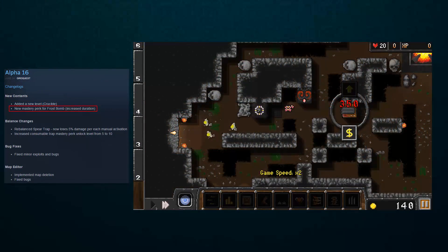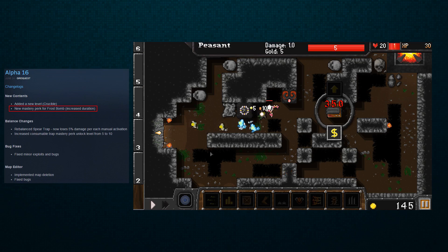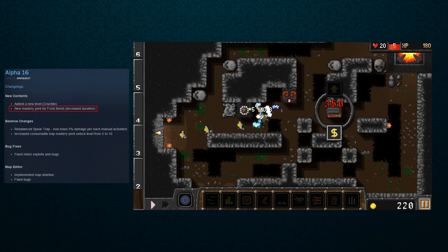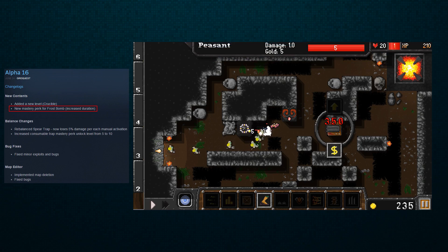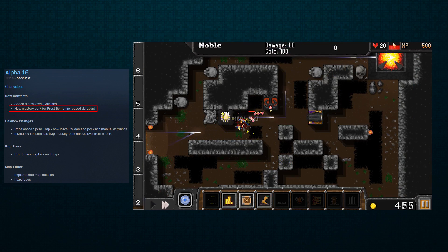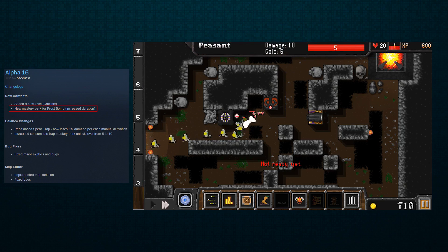There's a new mastery perk for frostbomb — increased duration again. I still haven't even played with frostbomb; I haven't had a need to use it. I'm really hoping that there's a point in the future where levels really require a certain consumable trap besides repair kit, because I've been using repair kit a ton and it's just been perfect for me everywhere. Hopefully frostbomb is going to be a bit more useful in some other levels where I'm not relying so heavily on barricades.